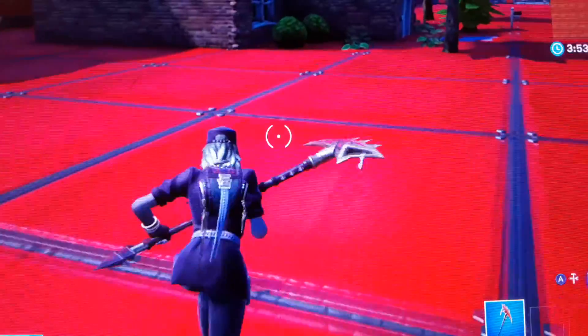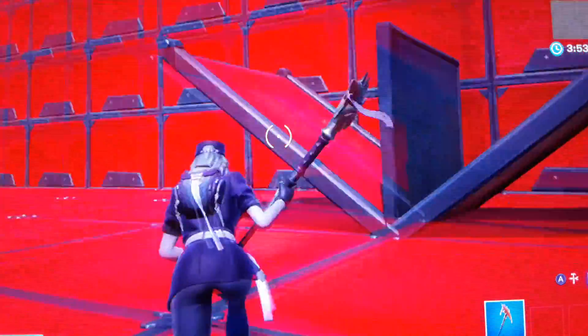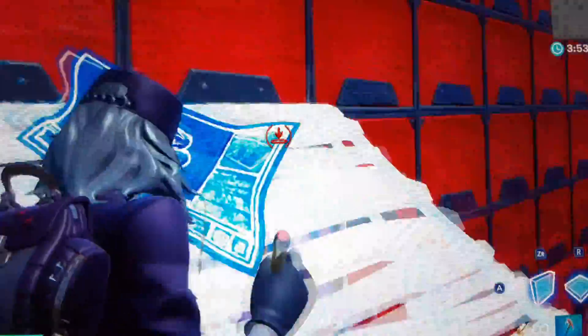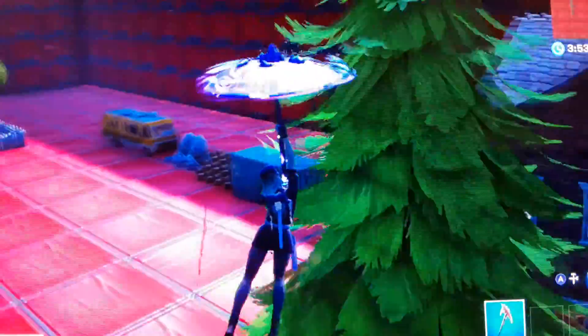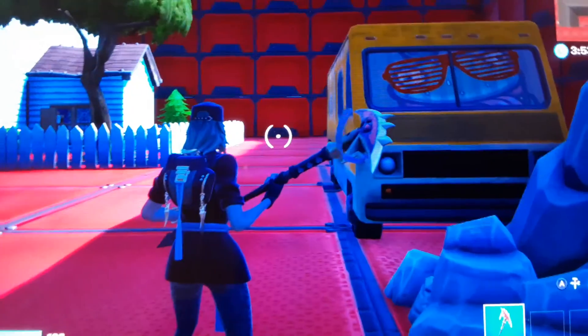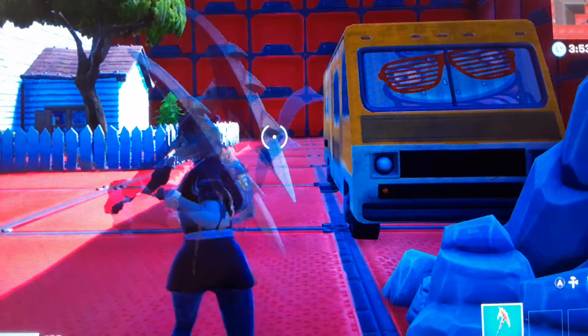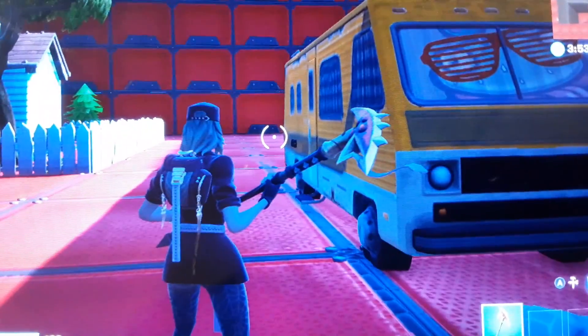Now let's go see the last skin. Last but not least is what I'm gonna call the Halloween Arcane skin. This is a big kind of back bling. Let's see what she looks like when she builds. Okay, that's enough of that — controller. Let's go see what she's like with the pickaxe. Let's see if the pickaxe has a special animation. Ooh! Do you hear that? Let me turn my volume up. You start hearing it in here. Okay, your pickaxe is actually awesome — I love that pickaxe.